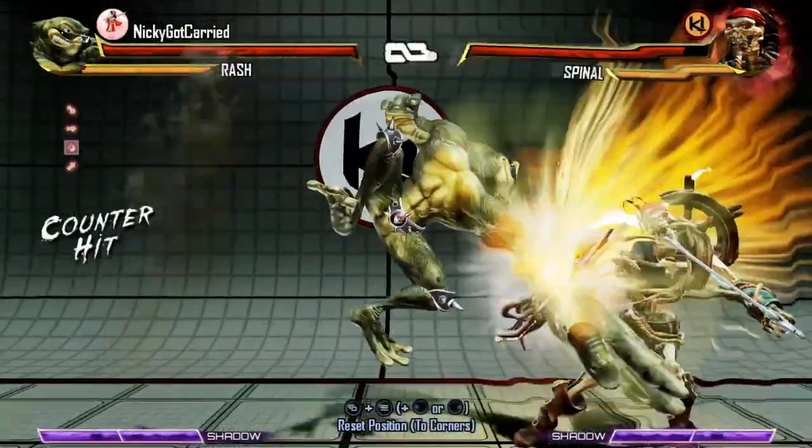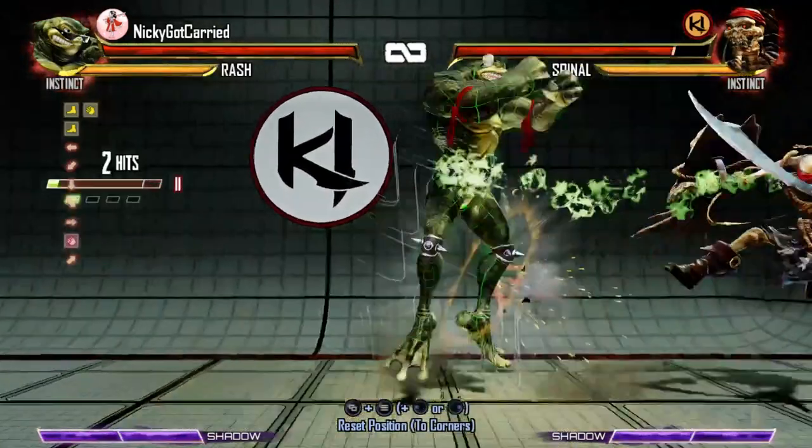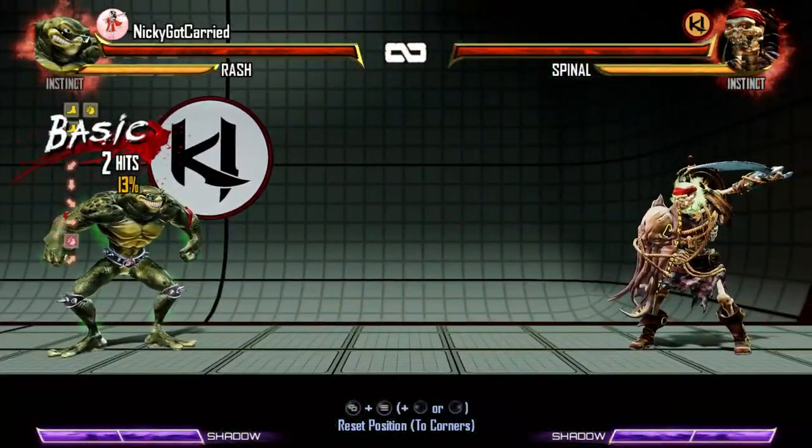Counterhit confirming a jumping heavy attack will allow Rash to connect a light or medium Wrecking Ball. Now let's use some Instinct.